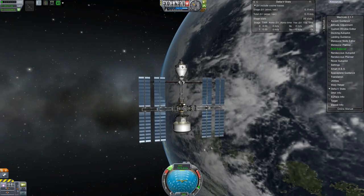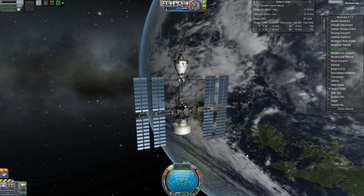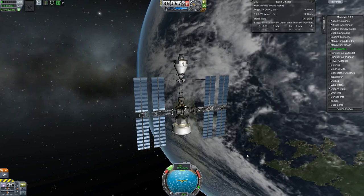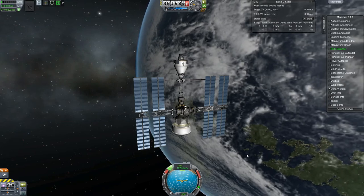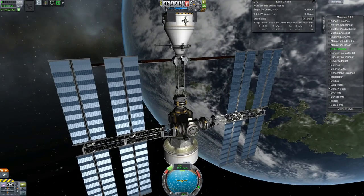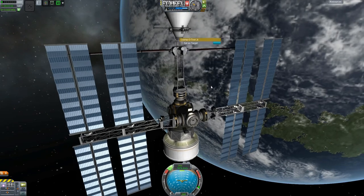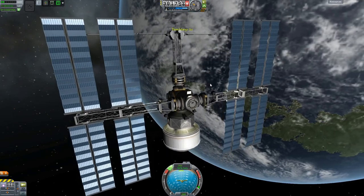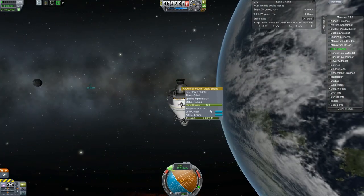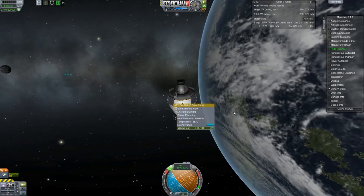This is what we're working with right now. We still have that one service craft attached up there. This is what the station more or less is gonna look like - from this end everything else kinda goes back into another central core. The next thing we really need to do is start getting this thing ready for some habitation. It has a probe core of its own now, so it is a valid vessel. I'm gonna go crash this thing now, which is always fun, and get ready for the next launch.